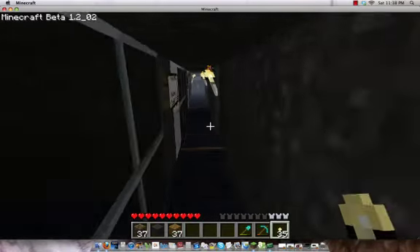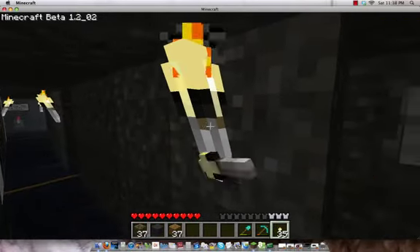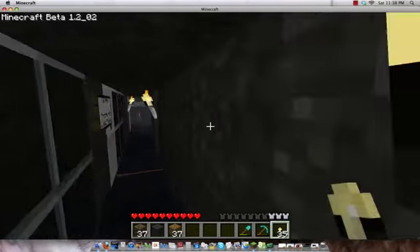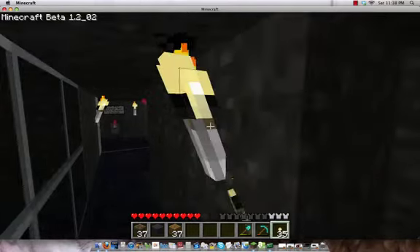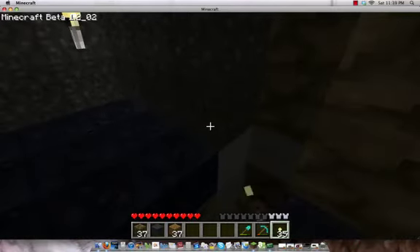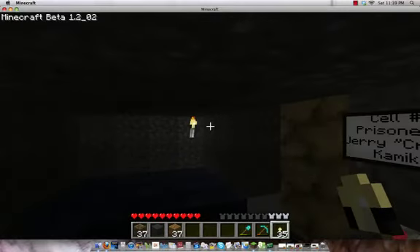Take torch off, hear noise, apply torch. Let's see if I can get the torch. Zombie — there you are. Spider — there you are. So now I've got it, everybody. This was my creeper cell, but as you can see, he blew it up. He was double-doored and double glass — two layers of glass — and he still blew it up, so that was not good.